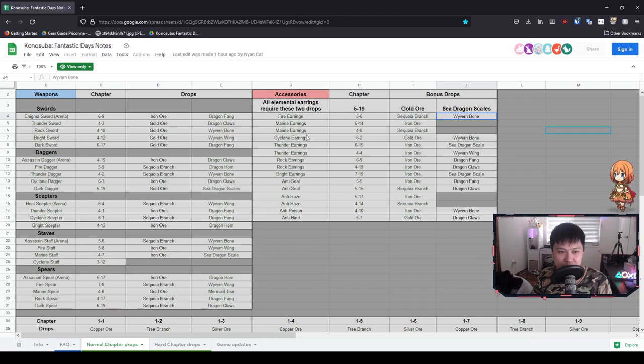This one is a little bit flexible. For example, I am farming for cyclone earrings because I want that resistance against wind for this wind boss event. What's going to happen is I look at the cyclone earrings and see that I'm getting gold ore from 6-2, which is one of the required materials for the elemental earrings. So when I finish farming for the gold ore and cyclone earrings from 6-2, what I then need is wyvern bone. I could actually farm for the fire staff next - any of the ones that require wyvern bone - and get the wyvern bone as well as the recipes. Every time you are farming, you are going to be farming for at least two of the mats in one stage.